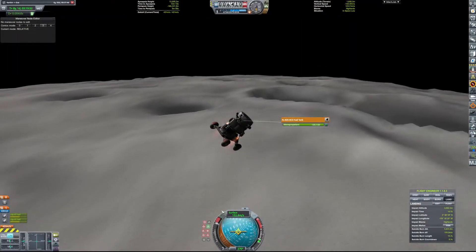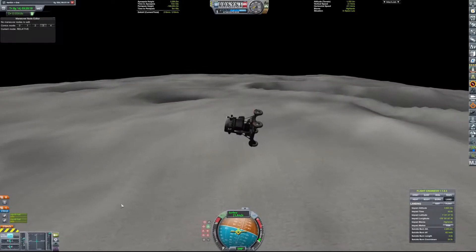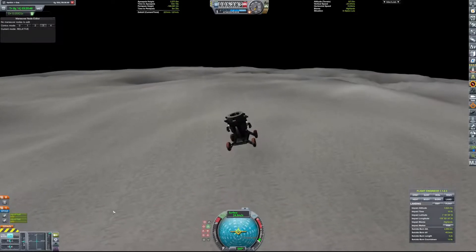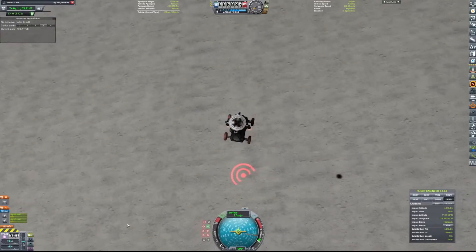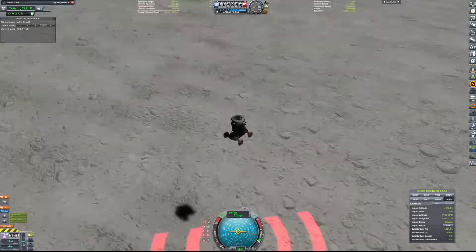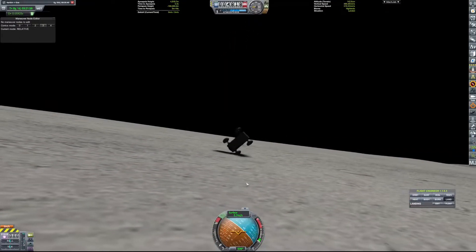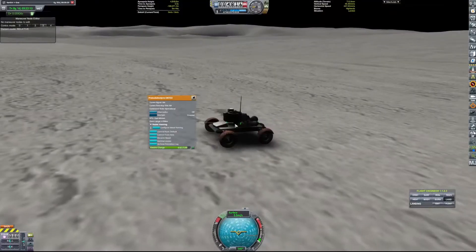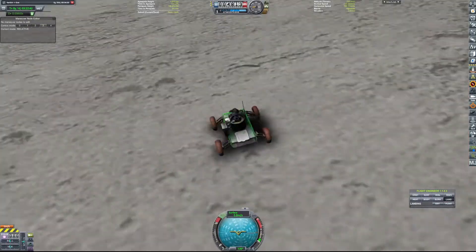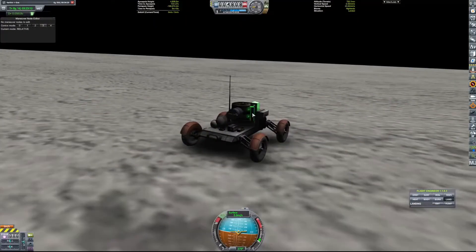We cancel out our velocity and start to accidentally shoot ourselves in the other direction, and then we actually start to perform the landing burn. And there we go — that is three successful landings. Well, semi-successful — that one's fully successful. So that's three successful landings in one mission, which is pretty important. It's an important milestone.